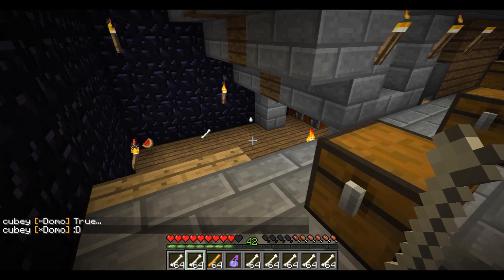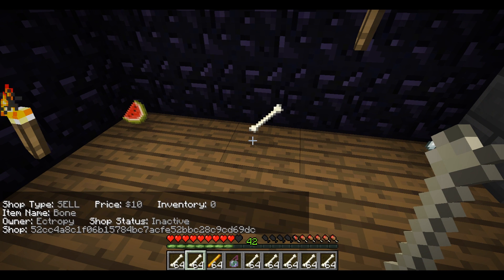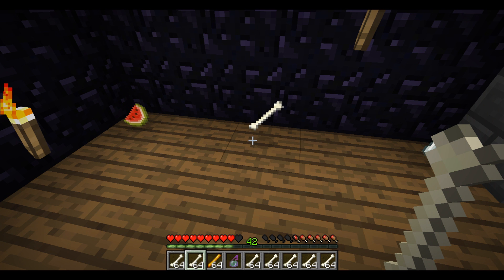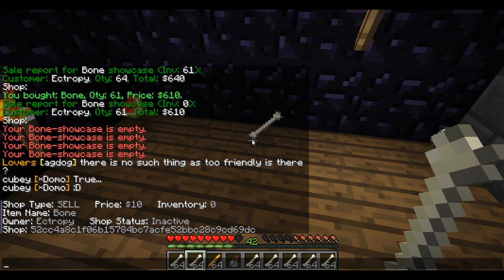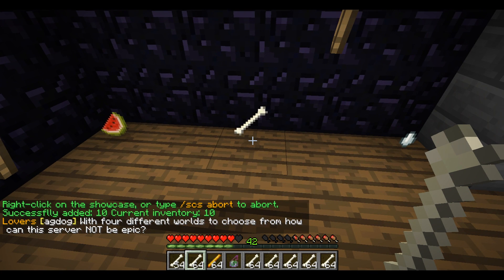Let's begin. Over here I already have a shop set up that is selling bones, but it has run out of items. All of the bones have been bought by somebody, and rather than removing the shop and remaking it, I can add 10 more bones by typing slash scs add 10. Right click, and it just added 10 to that shop.